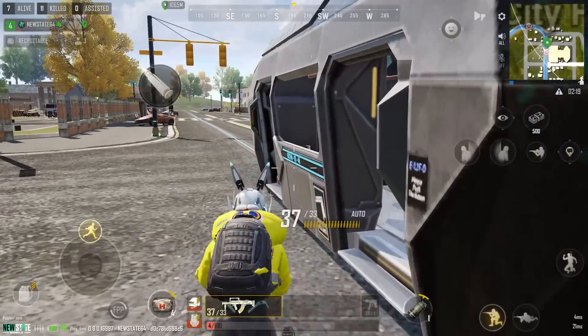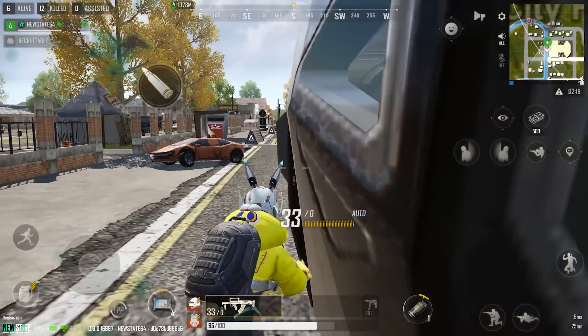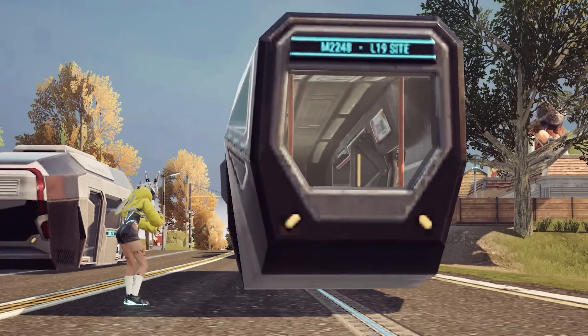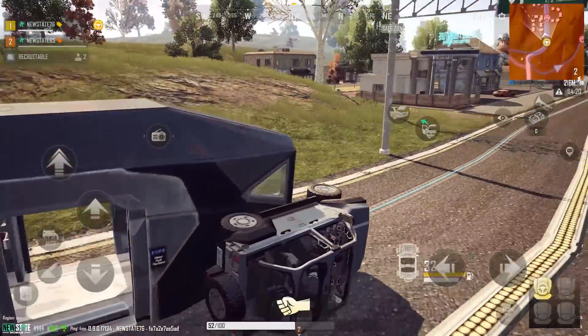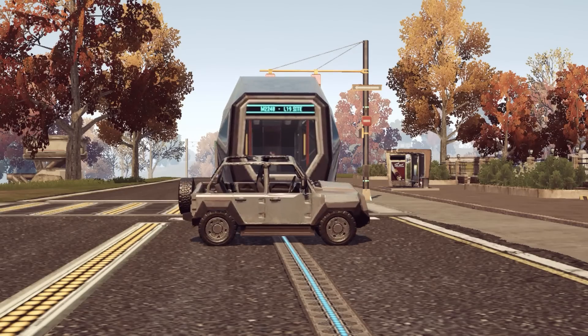We have fixed an issue where the player abnormally moves position or takes continued damage when colliding with the tram. The player in collision will now bounce away from the tram. This change only applies to players and does not affect vehicles.